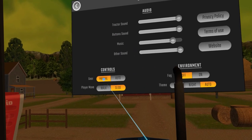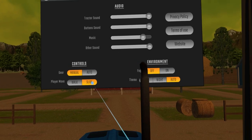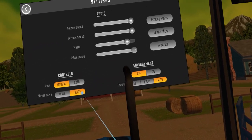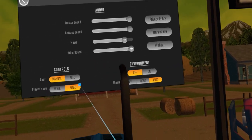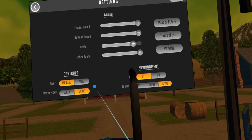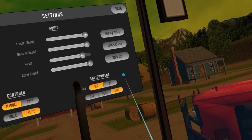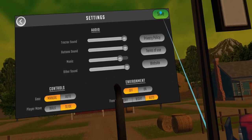Now, for settings, you basically have manual or auto for your tractor. Your player movement is either walk or slide. I haven't tried slide yet, but I'm assuming that's teleport. I'm using teleport because the walk speed is very slow, and it's just a little awkward moving normally — you just move so slow, it kind of feels like you're walking on mud or something. Other than that, there aren't many other settings available.